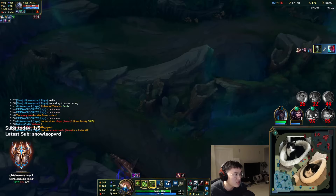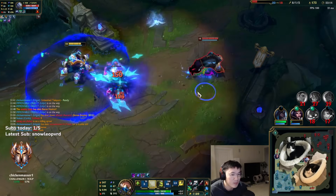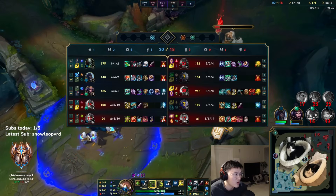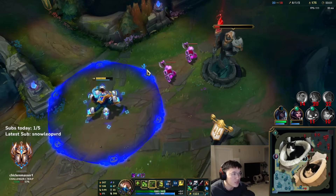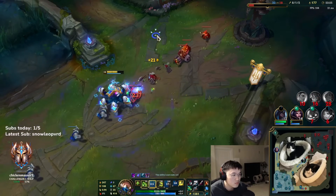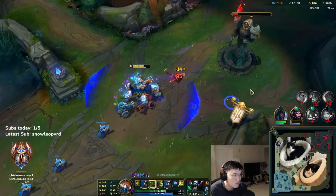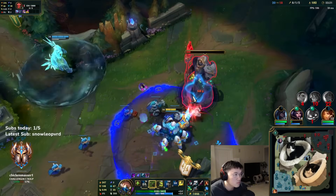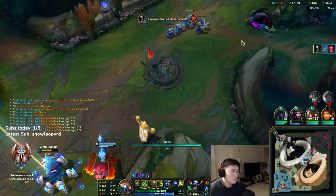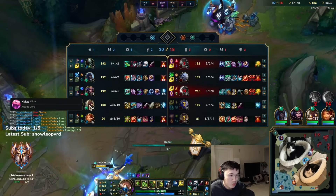Not bad actually — Dash got away. Not bad but definitely not great either. It's a three-for-two but they got Baron, that's rough. Maybe we can break mid tower and get dragon. I don't know, man — I thought this Corki was supposed to be OP this patch.